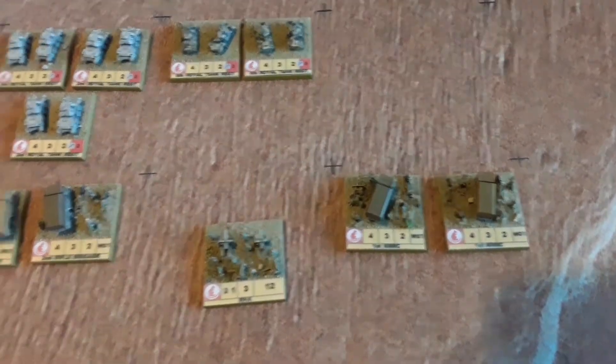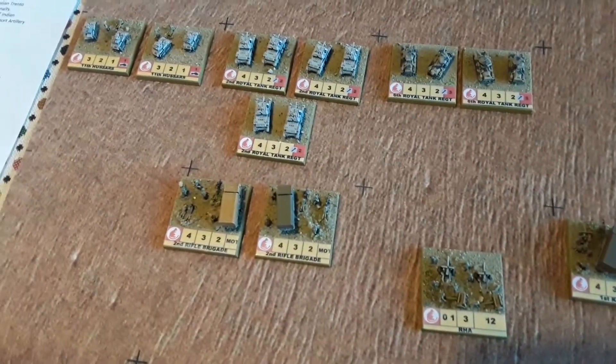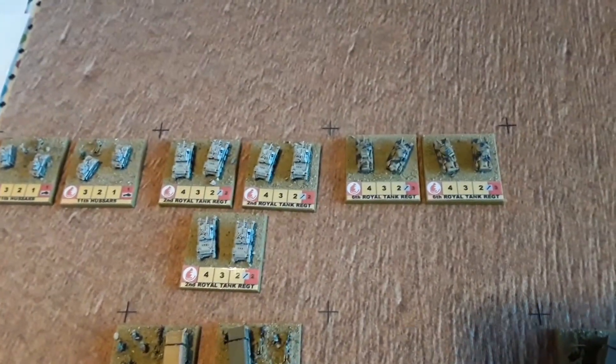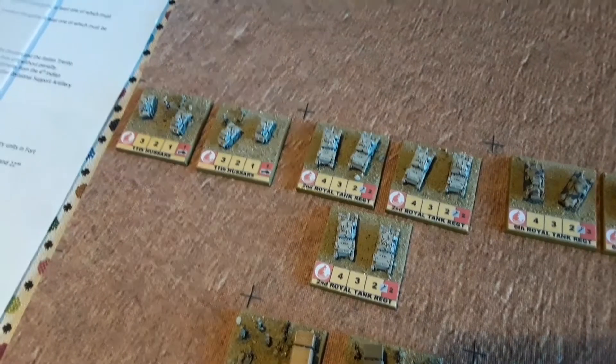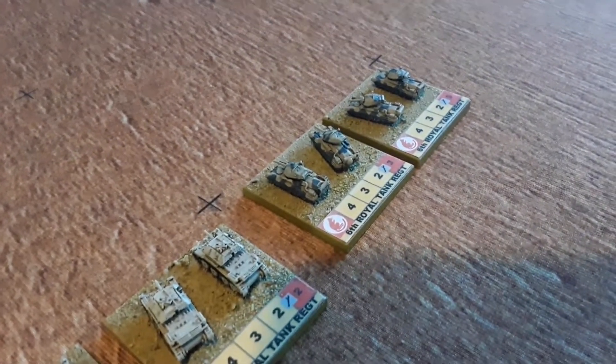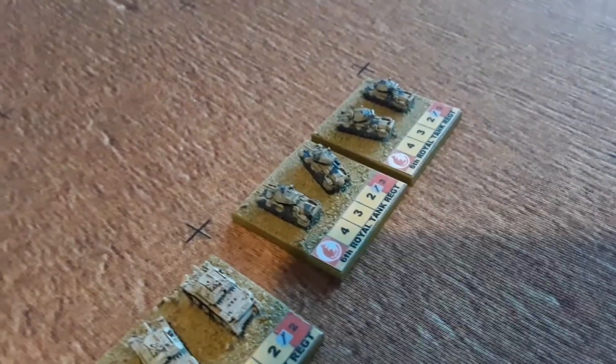We've got the 7th Armoured Division over here. So we've got the 1st King's Royal Rifle Corps, Horse Artillery with 25-pounders, 2nd Rifle Brigade, and then we've got the 2nd Royal Tank Regiment, the 6th Royal Tank Regiment, and the 11th Hussars there. Now most of these models are GHQ, as you can see. But these Crusaders there are from another maker - took me about 10 minutes to paint those, they're great. I do like 6mm, especially desert stuff, it's so easy to do.